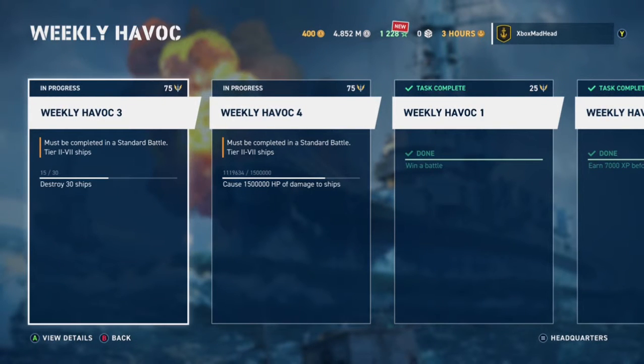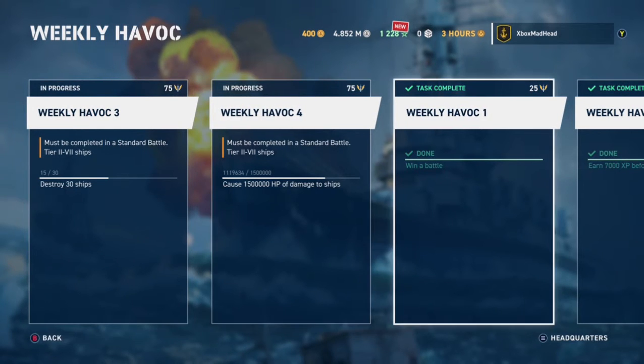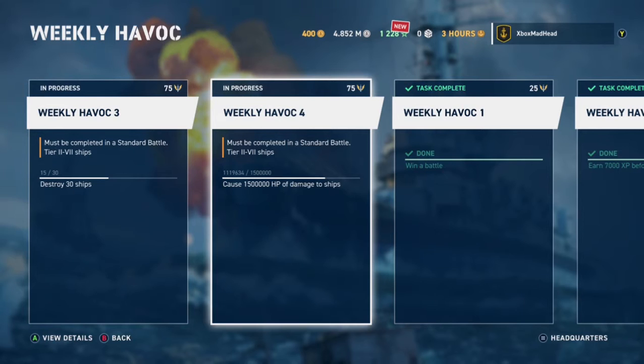So you've got to destroy 30 ships with a tier 2 up to a tier 7 ship. For the next task, you need to cause damage to same-tier ships - I think that's around 1,500,000 damage. Let me show you what the tiers are.